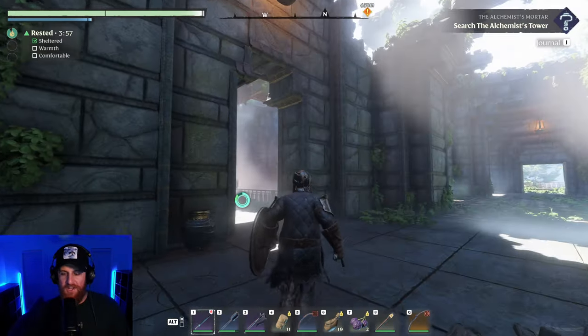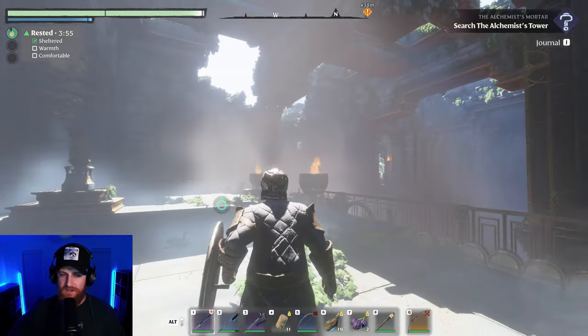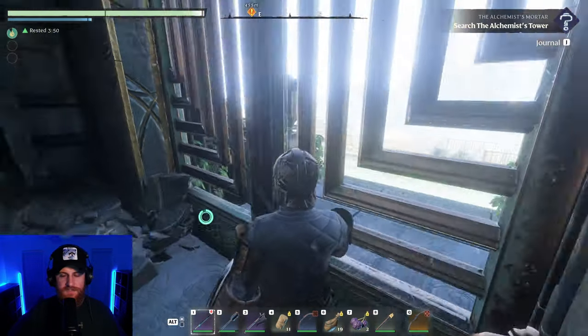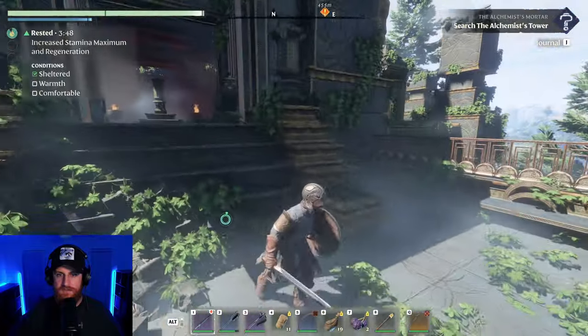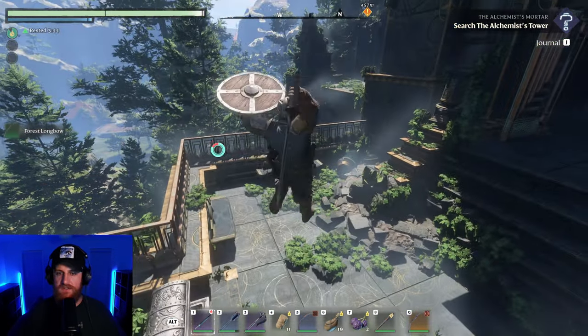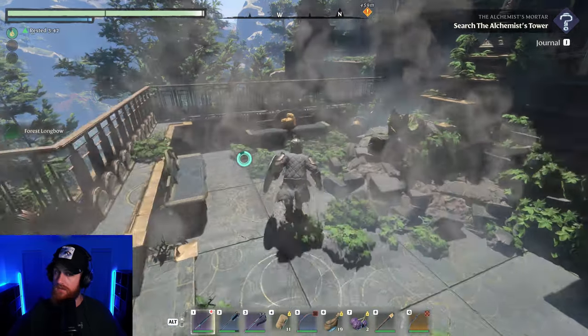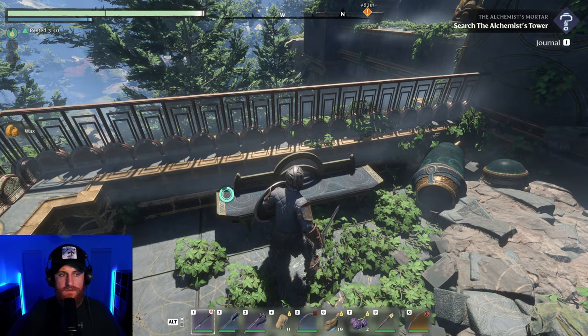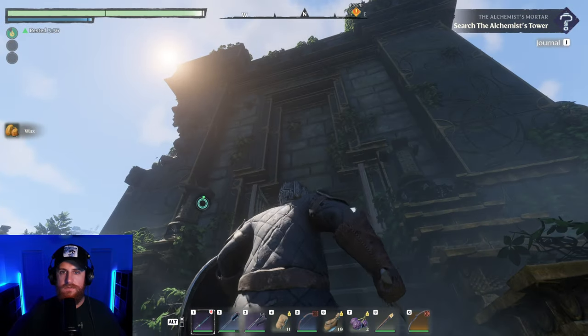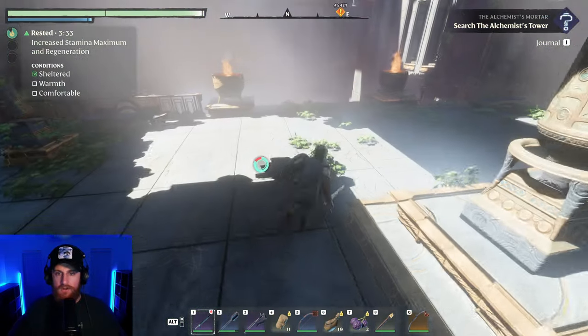The double jump makes it a lot easier to get through. Very good recommendation, thank you. Double jump is like the best thing in this, to be honest. Cool — does this have a ground attack? It does. What's this? Wax. Nice. Alright, carry on.